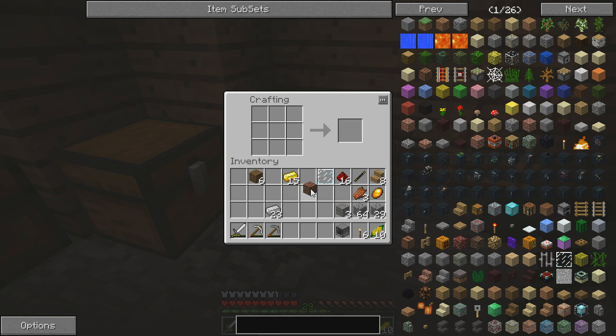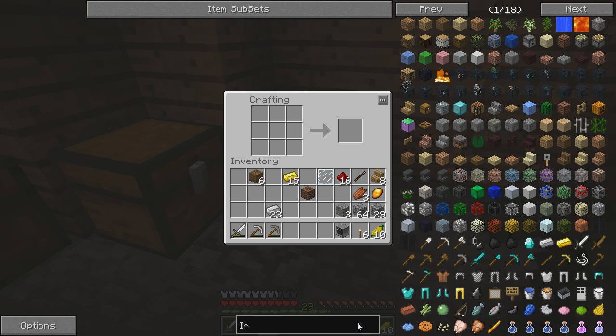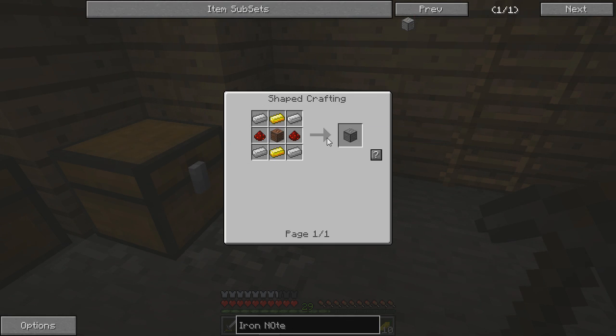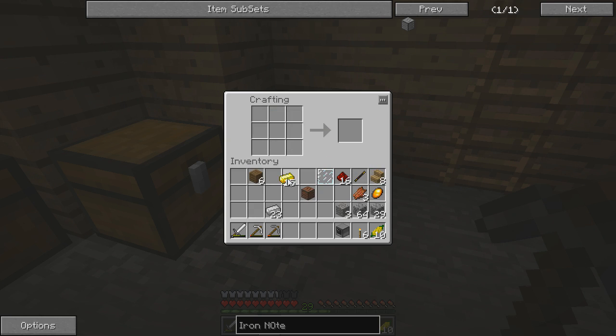Let me look up the recipe for an iron note block using a little recipe tool because I forgot it. So it's a note block in the center, with iron ingots on the sides, redstone, and gold. Iron goes in the four corners, redstone on the two left and right sides, the item you want to upgrade in the center — that's kind of standard in Feed the Beast — and gold on there. Now we've got our iron note block and our spare computer.